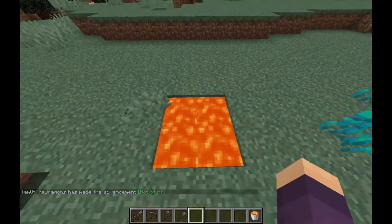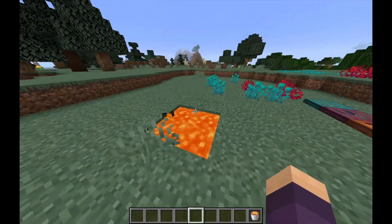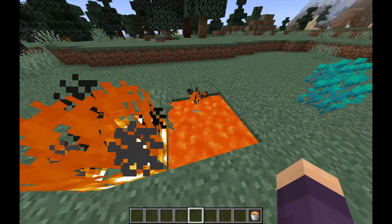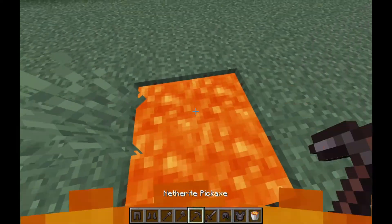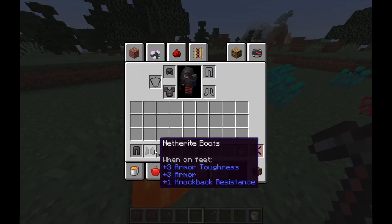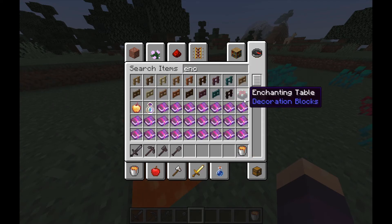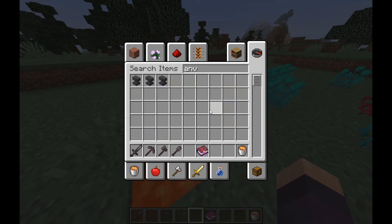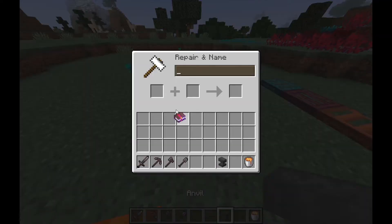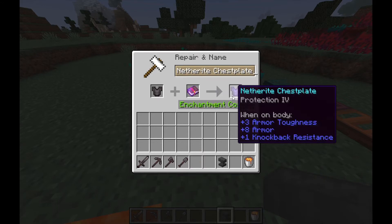I've got to see if it's true that these don't burn in lava. They just sit there. That's amazing! Do they take enchantments, though? Let's grab protection and an anvil. Grab the piece of armor — they do!